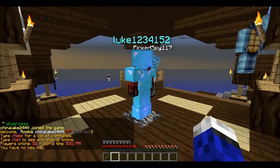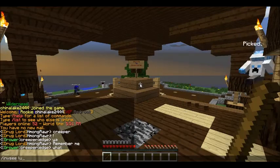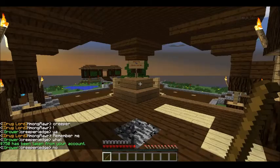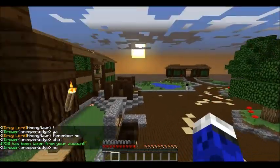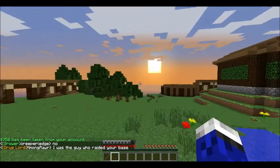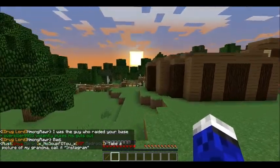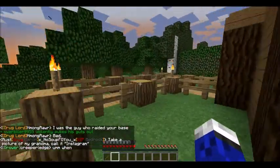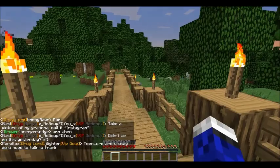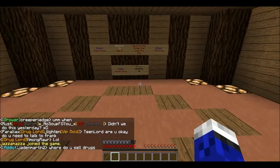When you guys spawn into Druckertel, I'm just going to go right back to the same place where you spawn to show you guys. You guys will spawn over here in this area. You go through a painting and then up through a water hole, and you'll come to here — this is where you're going to start out.